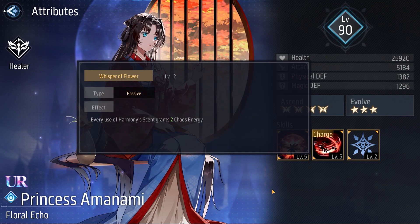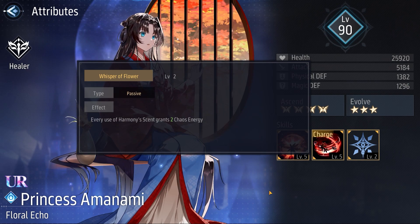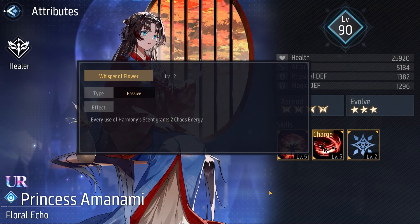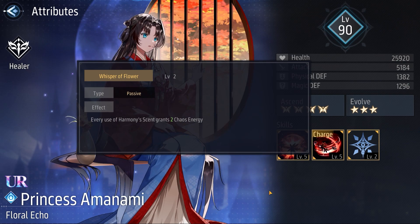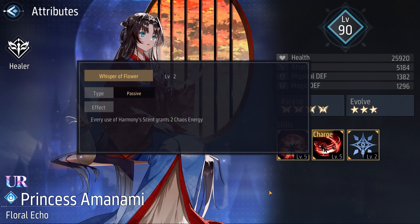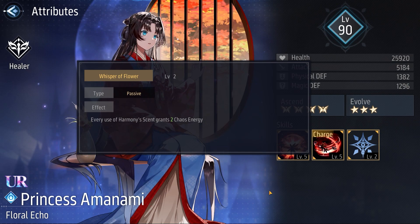One of the benefits of this is that we don't really need to use any of Princess Amanami's abilities to passively get this extra chaos energy, so we can focus on our mage or Compeller's abilities. A simple downside is that Amurai can create chaos energy much faster with her passive than Princess Amanami. But in my opinion, I still think that is a pretty good passive.